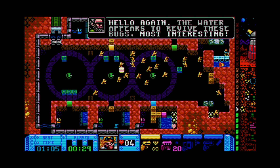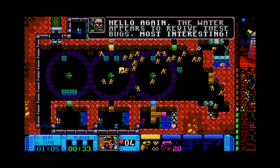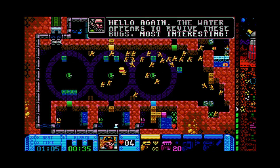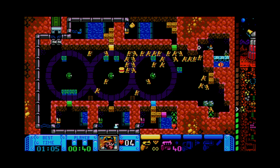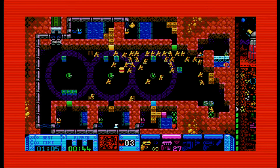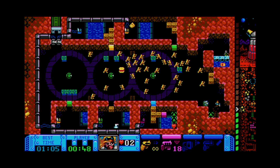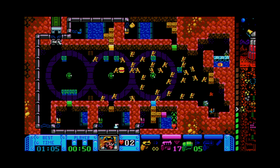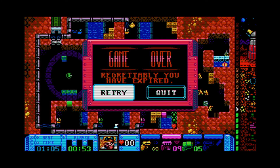The water appears to revive these bugs. So if a husk falls in the water they come to life. You have machine gun ammo — about 40 rounds — try not to use too much of it, it's stronger. I'm not good at not using ammo, especially on zombies — just fire. Regrettably.